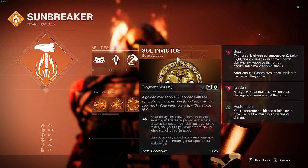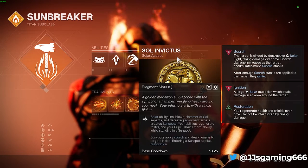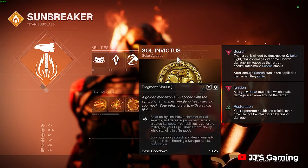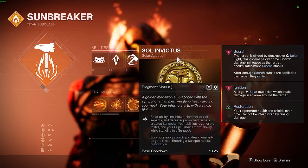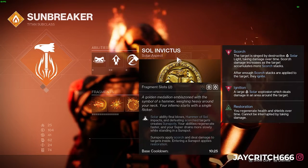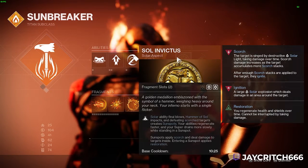For aspects, this is what matters. Sol Invictus: ability final blows, Hammer of Sol impacts, and defeating scorch targets create sunspots. Your abilities regenerate faster and your super drains more slowly while standing in a sunspot. Sunspots apply scorch and deal damage to targets inside them, and entering a sunspot gives us restoration.